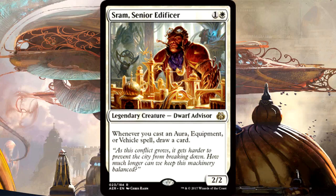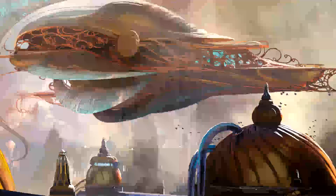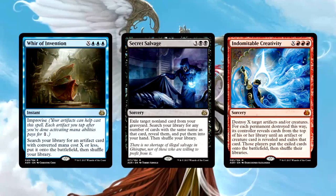Sram, Senior Edificer is only good if you have auras, equipment, or vehicles. If you don't, he is a two-mana 2/2. If you need a bear he's fine, but when you go to make cuts to your deck to get it to 40 cards, if Sram is there and you have no enablers for him, remove him. Baral is a powerful card, but not useful unless you're running a deck with at least close to 10 instants or sorceries, and even then I'm not sure it's good enough — this isn't meant for limited play. Whir of Invention, while a powerful tutor and improvise spell, is only useful if you have something amazing to grab with it, so only play it if your artifact target is big enough to warrant such an investment.